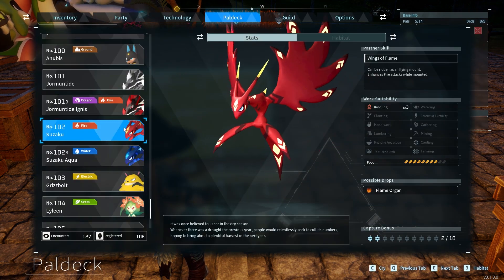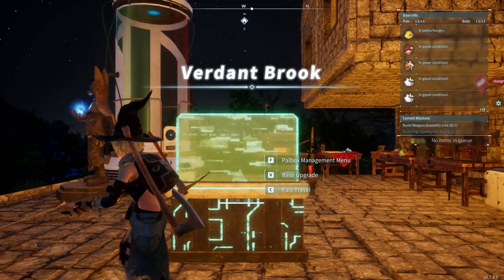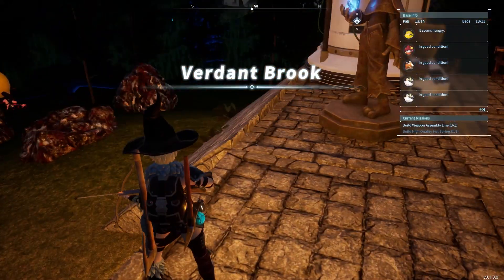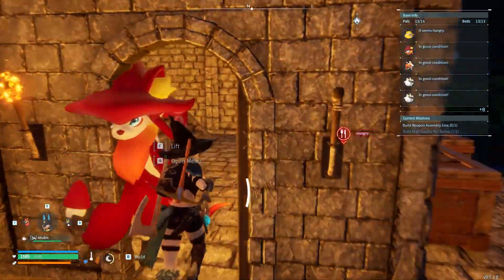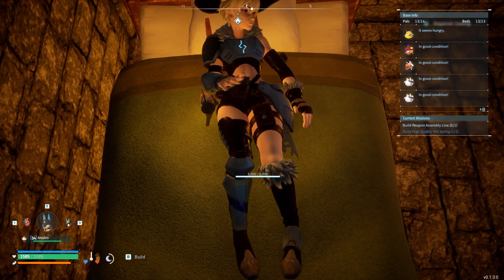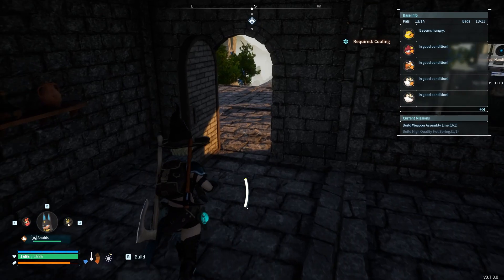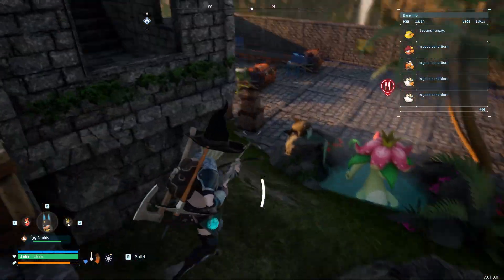Suzaku Aqua — I have one at my main base. I'm going to show you — it's my main water pal. I got lucky with Suzaku Aqua; I got it from a big damp egg, forgot where exactly. You can get these amazing, rare, strong pals just through exploring and getting eggs.